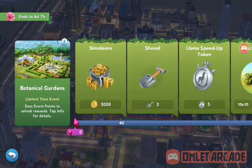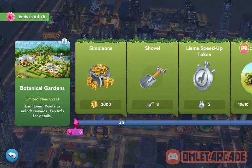So these are what you're going to get in the event, let's go through each one by one. Simoleons are always good, I like collecting simoleons, it's fun to do, and they're never a bad thing in an event. They're usually what the first tier is in an event. Now the second tier, we have free shovels.